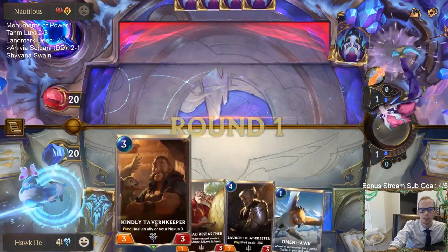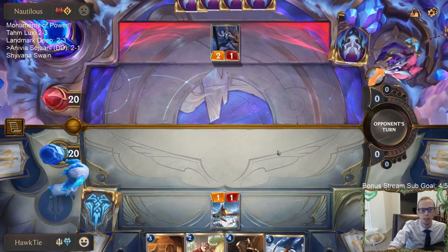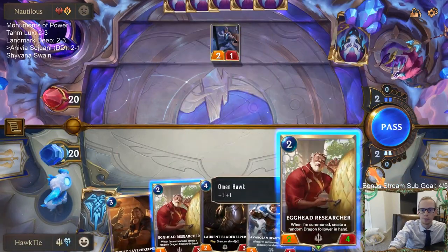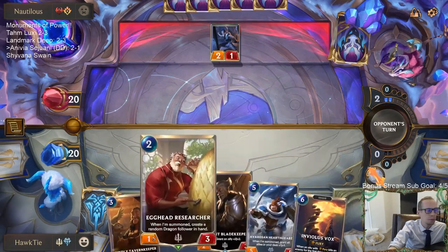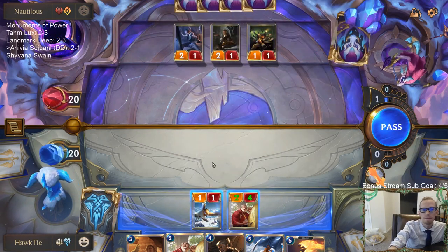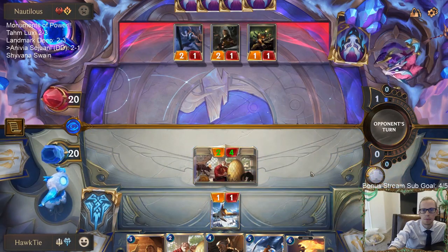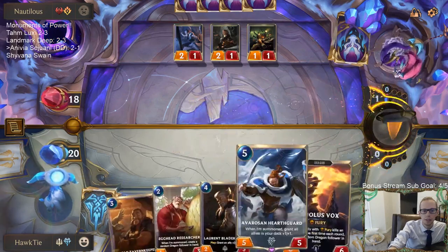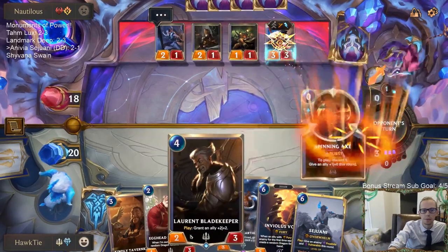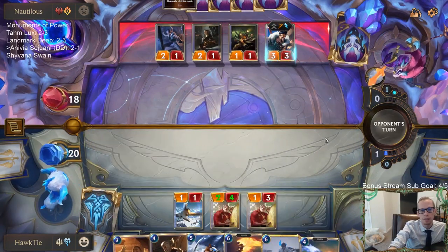This is just a good curve - one, two, three, four. Kindly Tavern Keeper is going to be good here. Now we get a five. It's not Radiant Guardian at five but we'll take it. Getting that Sejuani start going.